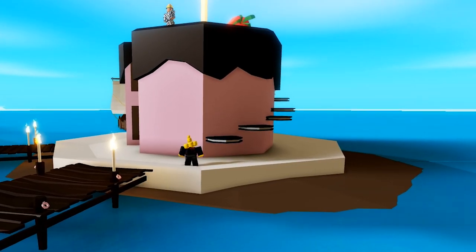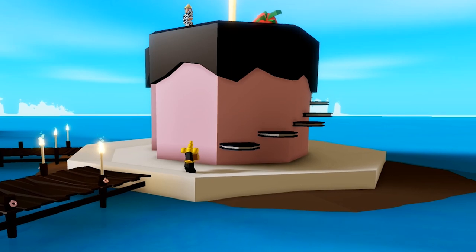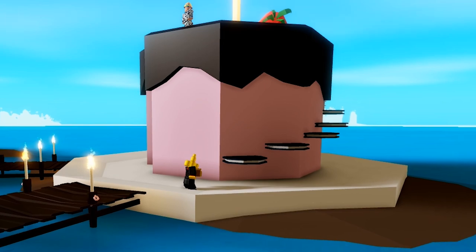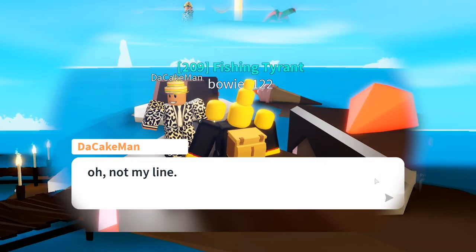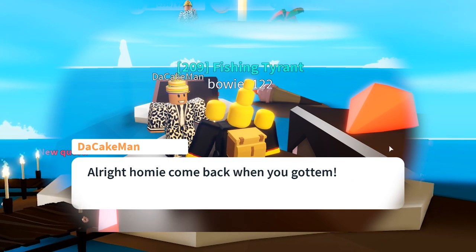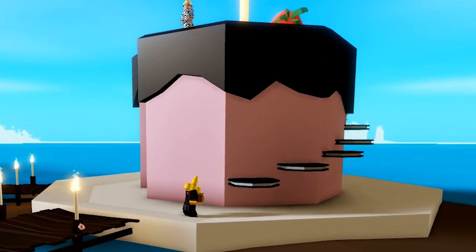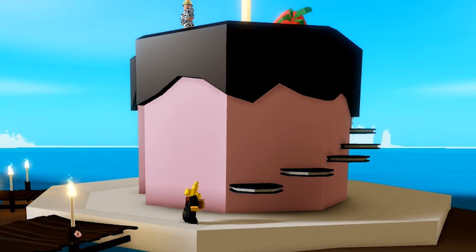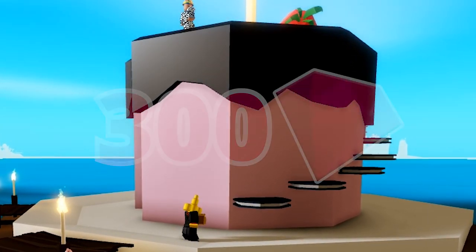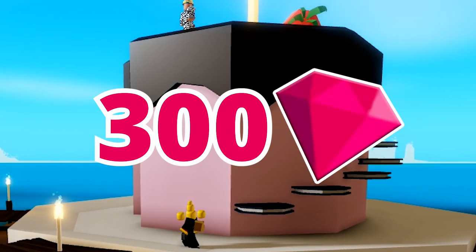Once you arrive at the island, you can use these Oreos to get up to the top. On the top there is a quest giver, which will give you a quest to catch 50 purple fish. These fish are quite rare, as they are the mythics of this island. When you complete this quest, you will get 300 free gems.